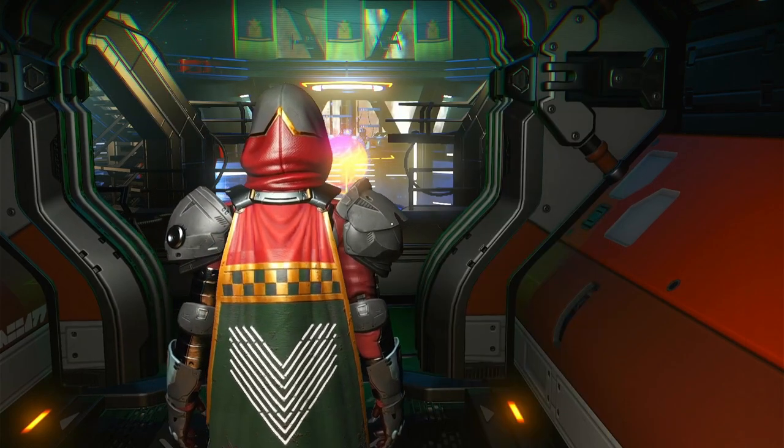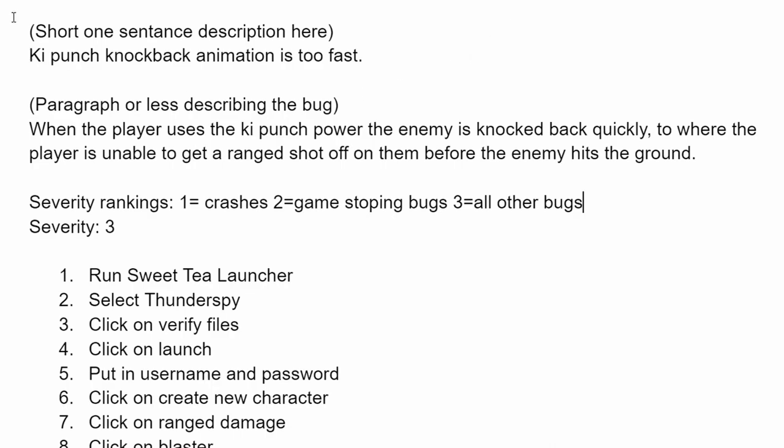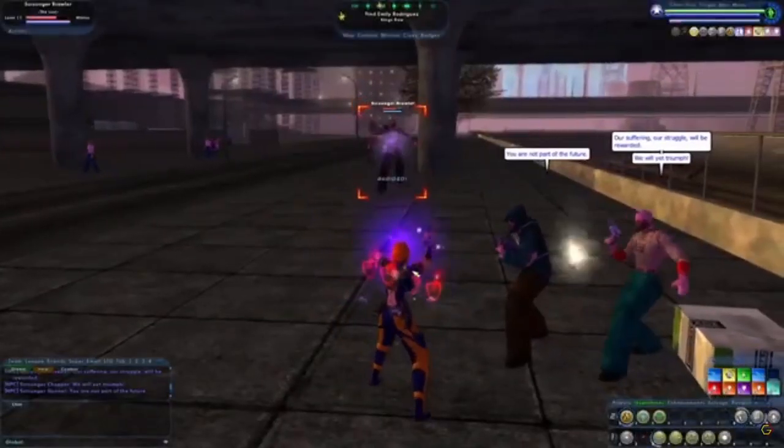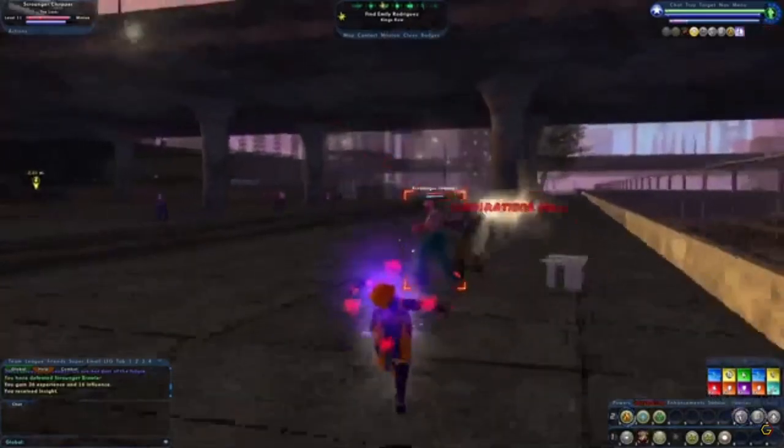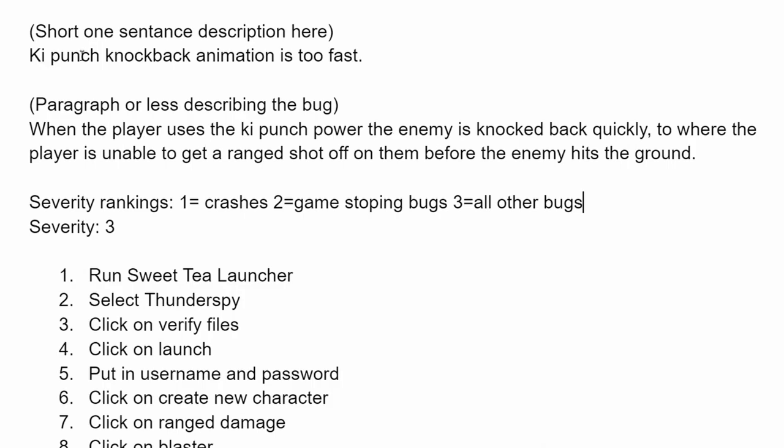Let me break it down for you. First, you want to write one short sentence describing what the bug is about. This one's for City of Heroes on Thunder Spy. The bug is an ability called Key Punch where you hit the opponent and they do a slow-motion flyback, and you're able to shoot them while in the air. The problem is they move too fast. So my simple write-up was: 'Key Punch knockback animation is too fast.' Short, simple, and sweet — that's what you want that first sentence to be.